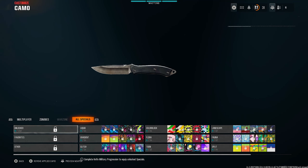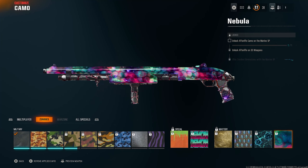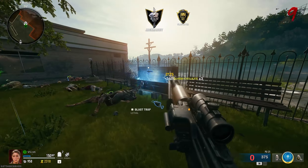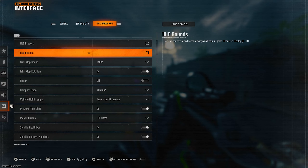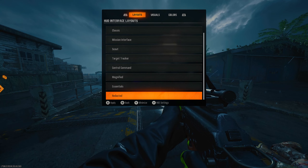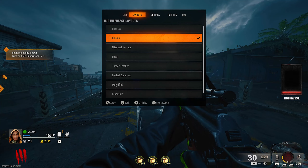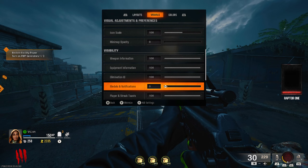Black Ops 6 is by far the most customizable Zombies game we've seen yet. Entering your settings and going down to Interface, you can mess around with your gameplay HUD. This is something we've needed for a long time, and the HUD you choose really comes down to personal preference — if you really want to, you can just disable the HUD entirely. Personally I think Classic is the best as it gives the OG Zombies feeling, but by going to the next tab you can literally change anything you want about the HUD.